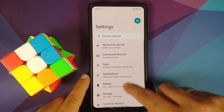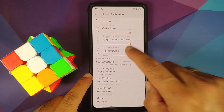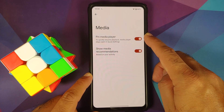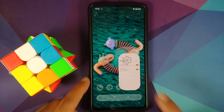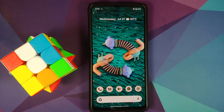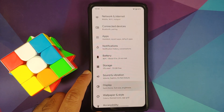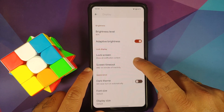Heading over to Sound and Vibration options and then into Media — you do have the pinning media player toggle and the show media recommendations toggle, both present on this build. Next up, let us go into the Display options to see the different customizations available. Automatic brightness works.